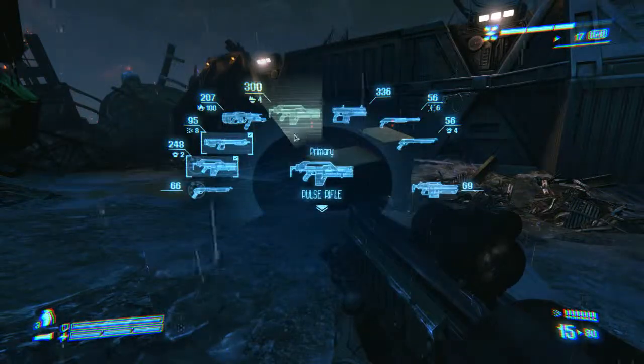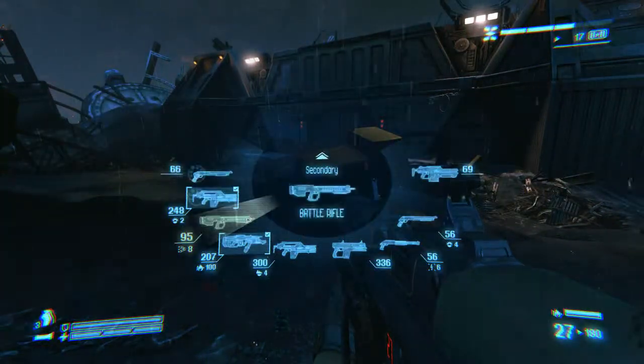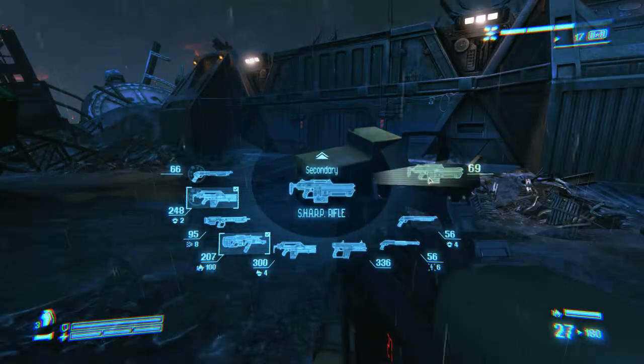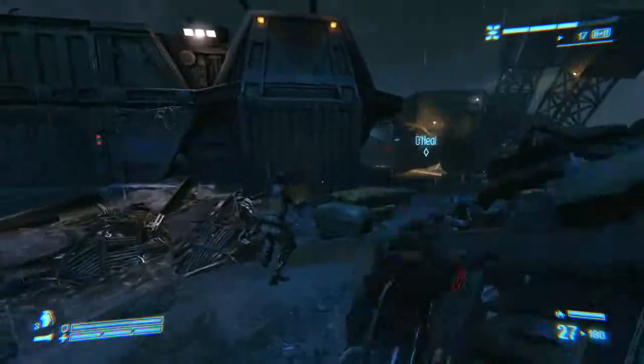Let's change our weapons for a second. We want to keep the assault rifle. And that is Hudson's cost rifle. Sharp rifle. Alright, we're good. Let's go.